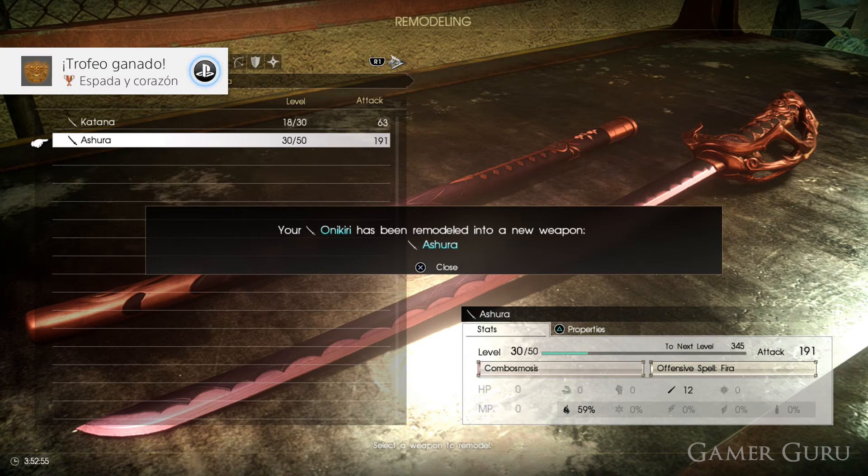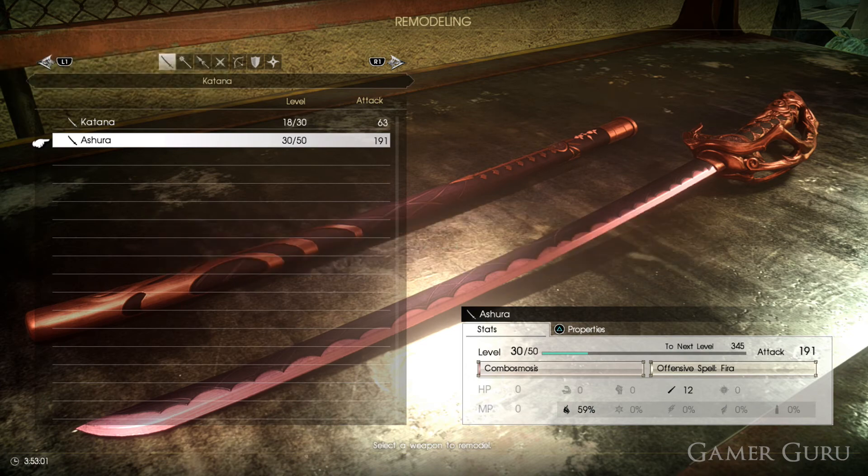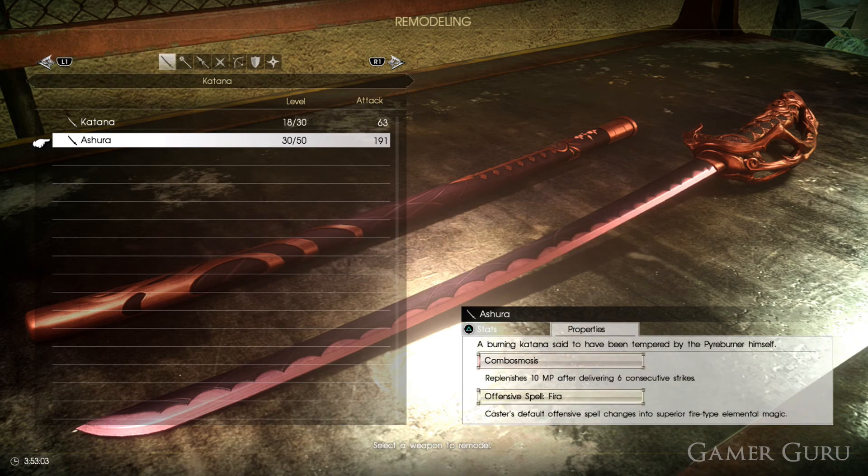Some weapons do have an extra Tier 2 transformation. That simply means that for certain weapons, be very careful that once you transform them, keep an eye out on the stat bars to see if there are any more individual level up bars below any of the stats, in case you need something for the next transformation, to make sure you're not putting any useless stats into that weapon.